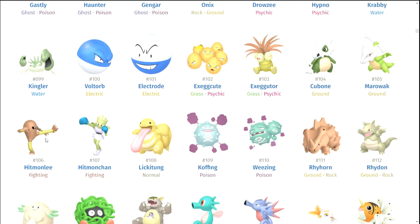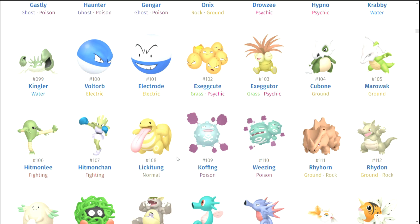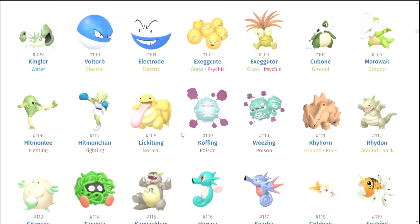Cubone and Marowak — nope. Hitmonlee, Hitmonchan — oh my god, there's so many greens and it's not even good green, it's like puke green. Lickitung. Koffing and Weezing — I don't know if it's just my love for Koffing and Weezing, because they're actually like my favorite or some of my favorite Kanto Pokemon, top five for sure. I really like the bright blue on them, and the smoke really gets to me. I'm going to throw Koffing on the list — Koffing is such an iconic design.